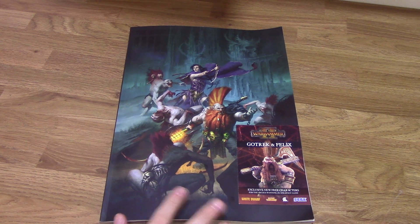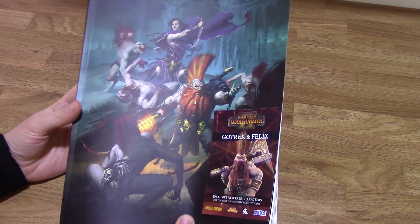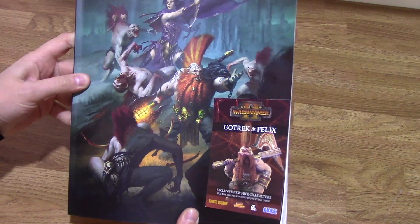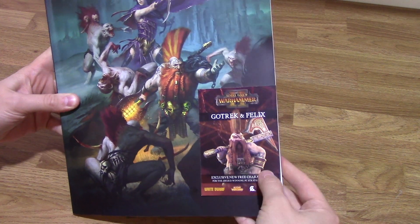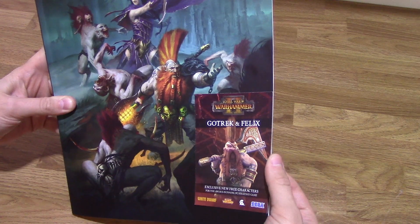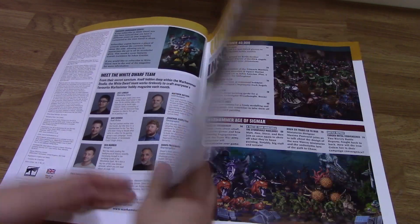Here we are with the latest edition of White Dwarf, just arrived today. On the front cover we've got the Dwarf Gotrek Gurnison fighting some Flesh-Eater Courts — a really amazing image. You've also got a download card to use for Gotrek and Felix in Total War 2. Let's get right into it.